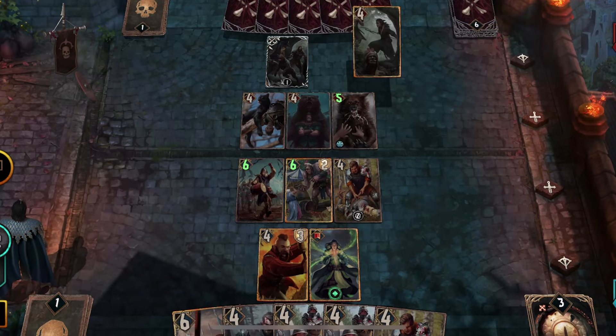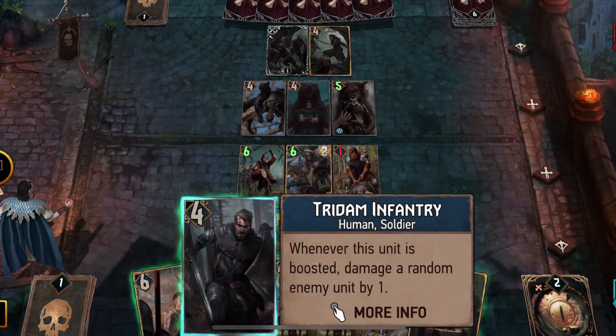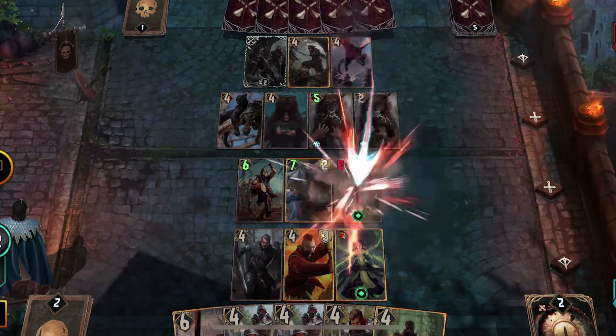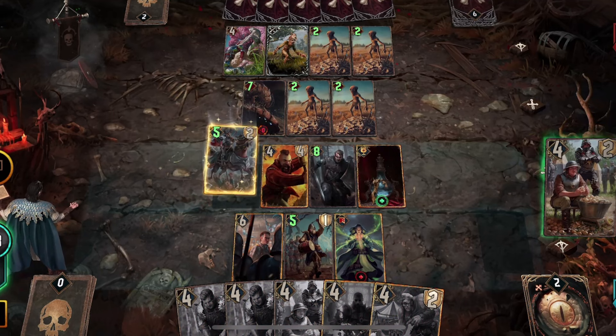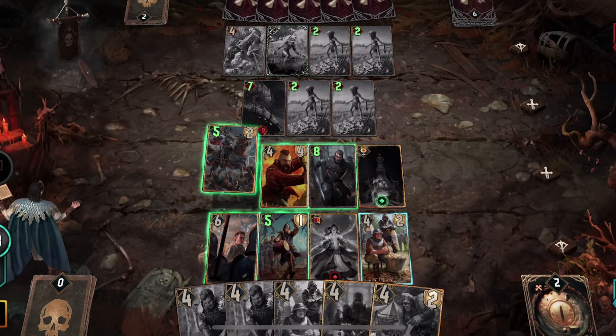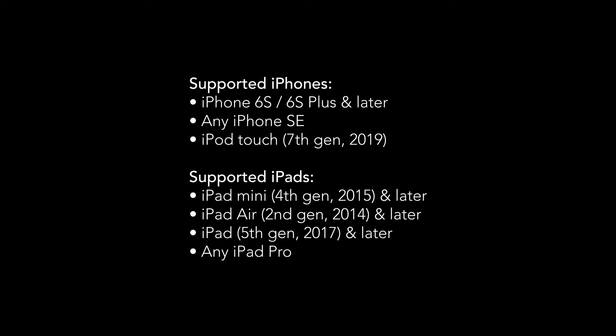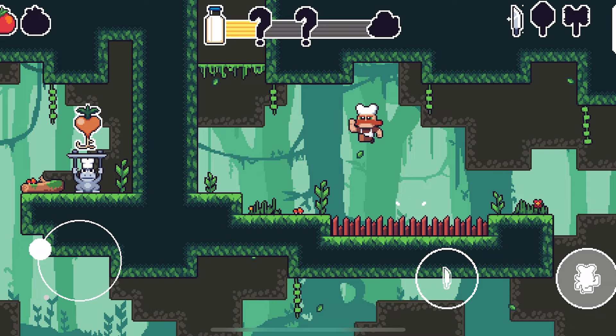Don't be scared though, because the energy bar is used for each run and then completely refills when you start your next run, if you do them back-to-back. The main issue right now for most players is that it's quite buggy with crashes and in-game silly bugs — I didn't see any, but I've seen many reports of this. Gwent Rogue Mage costs $9.99 USD and is available on iPhone and iPad only. I hope they make an Apple Silicon version in the future, like they did for Gwent.